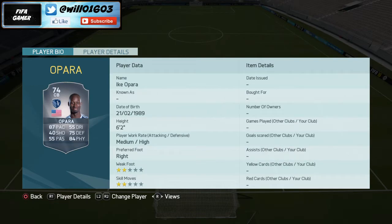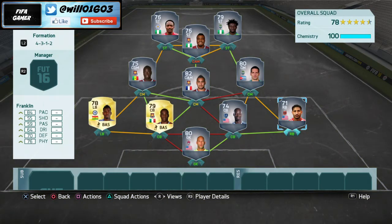Playing alongside Og Bonner is Opara, one of the quickest centre backs in the game. He's a silver 74-rated centre back with 87 pace — the pace of a right back or left back — as well as 75 defending and 84 physical. He's really cheap, only about 2.5k to 3k, and has medium-high work rates so he'll stay back. An absolute beast at centre back — definitely try him out on FIFA 16.